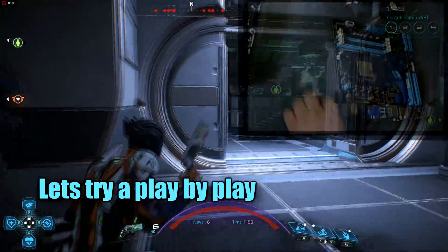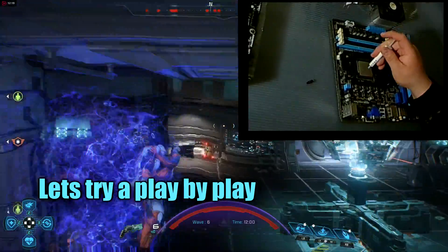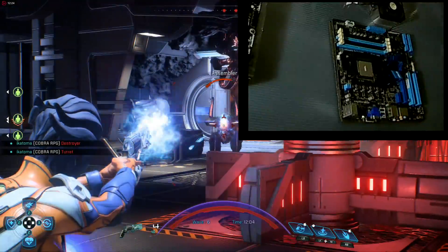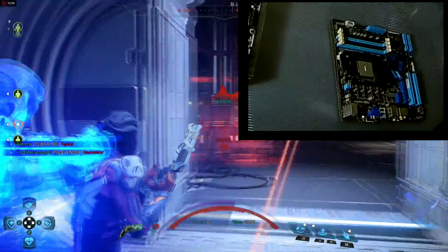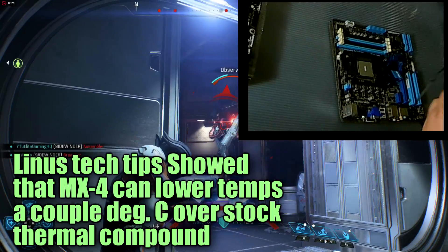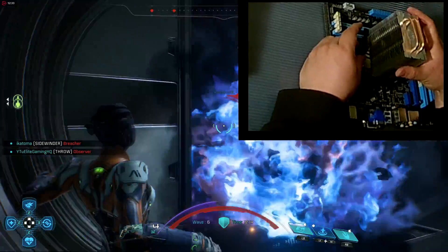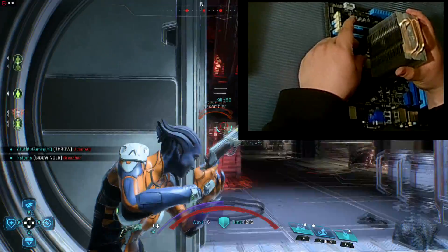Now let me walk you through the build. I used MX4 thermal paste, which I recommend for any socket — it gives you a performance gain over the stock stuff, and I never use that stock gel anyway. I just wipe it off and attach the MX4. Upon mounting the heatsink, I discovered that I didn't like the way that the fan was blowing.